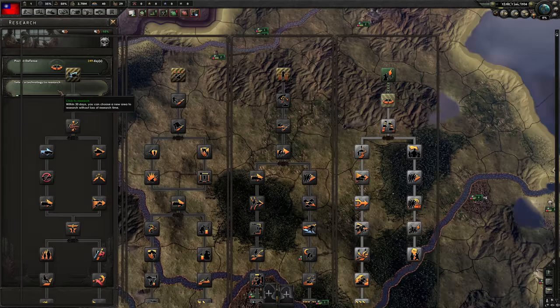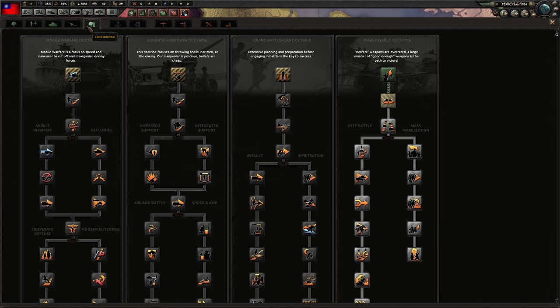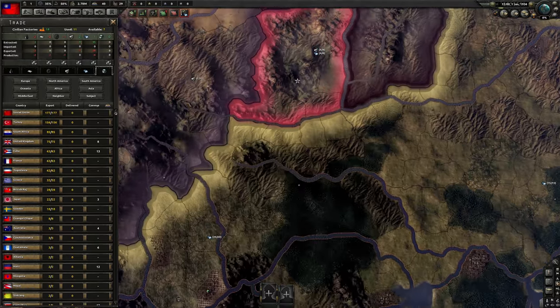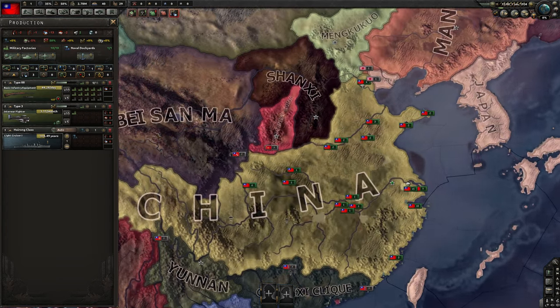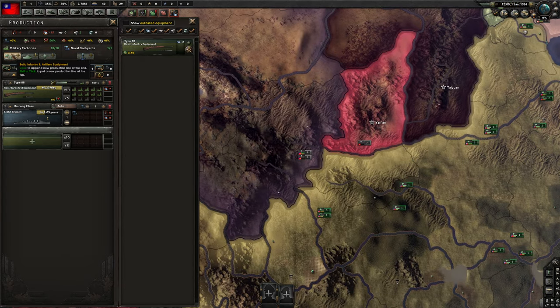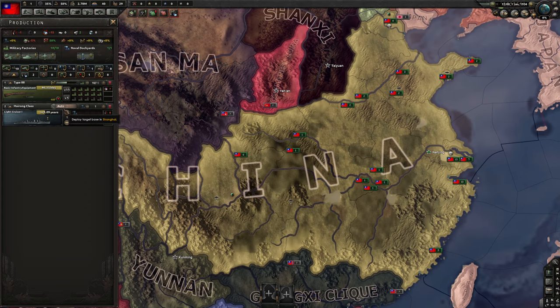First things first, we want to go for Mass Assault, going this side. You get plus five and then plus fifteen here, so that's plus 20% reinforce rate, which is what I want against the AI. Should I really start working on the interwar fighters? I think that's doubtful. I'm going to just produce pure infantry equipment at the start — nothing else. I'm not going to produce those interwars.